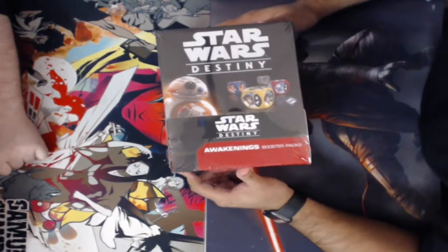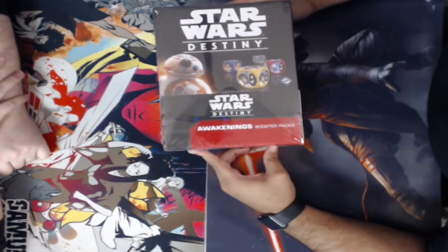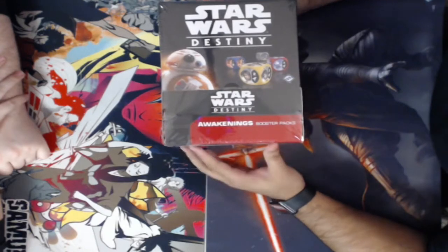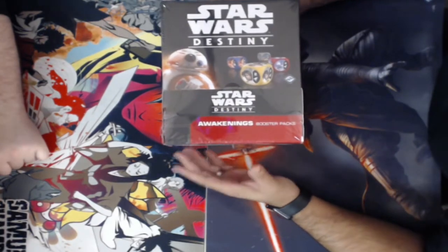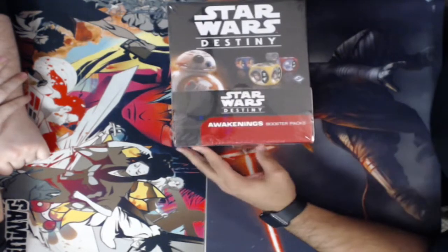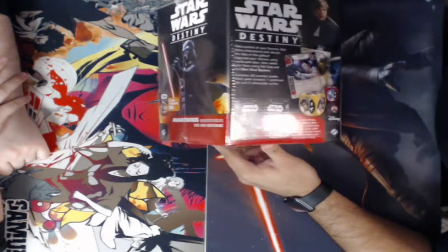What is up Bearded Nation? This is Alec from Bearded Collectibles coming to you with a Star Wars Destiny box opening. This is what they call a booster box — or if you're from the Cliffs community, this is a gravity feed style box. These can be found on beardedcollectibles.com; the information is in the description linked down below.